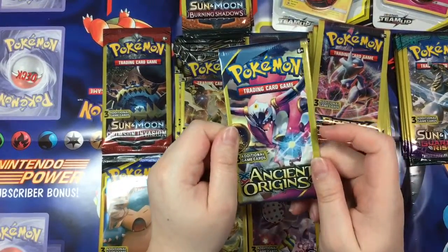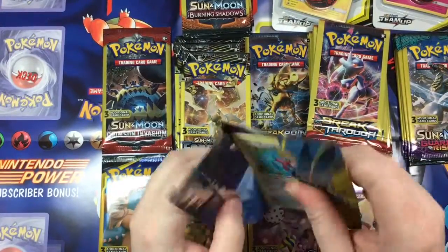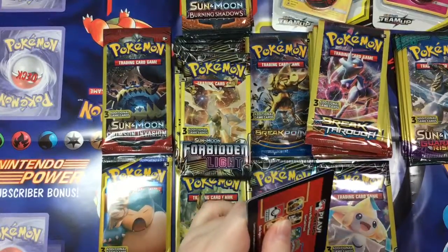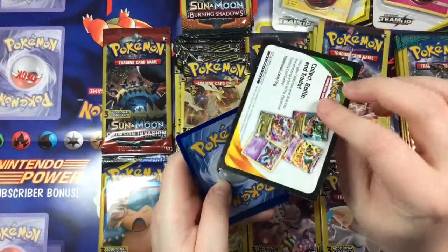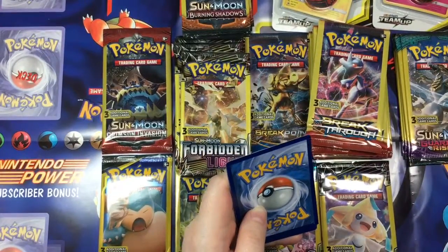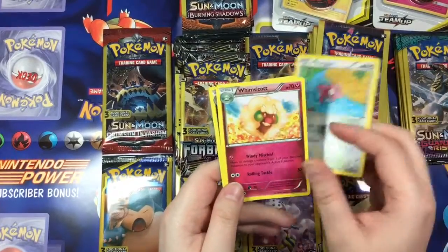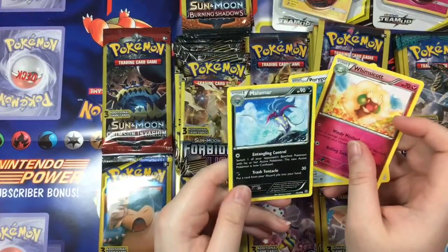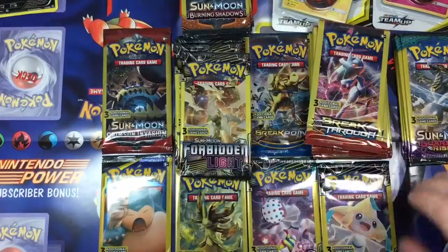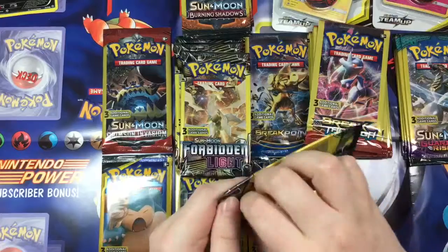So let's start out with our Ancient Origins — let's do these kind of fast, there's only three cards per pack. They say that the middle one is where you're going to have your rare. There's no code card for this. So let's see what we've got — Porygon, Whimsicott, and a Malamar. Just commons pretty much and I think that's just a normal rare. Let's go ahead and open our one Celestial Storm.